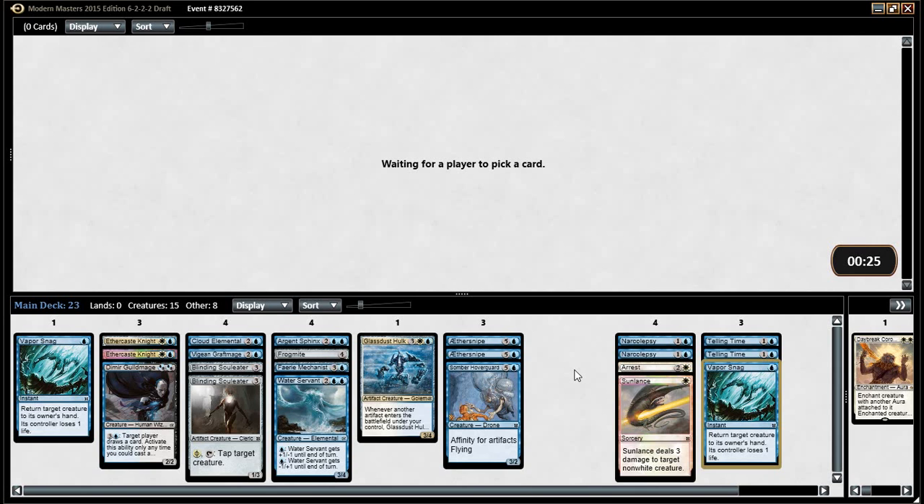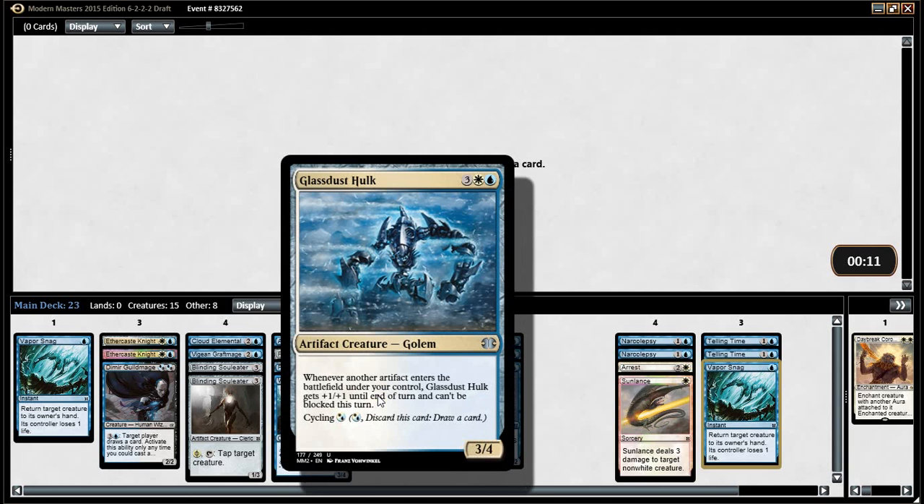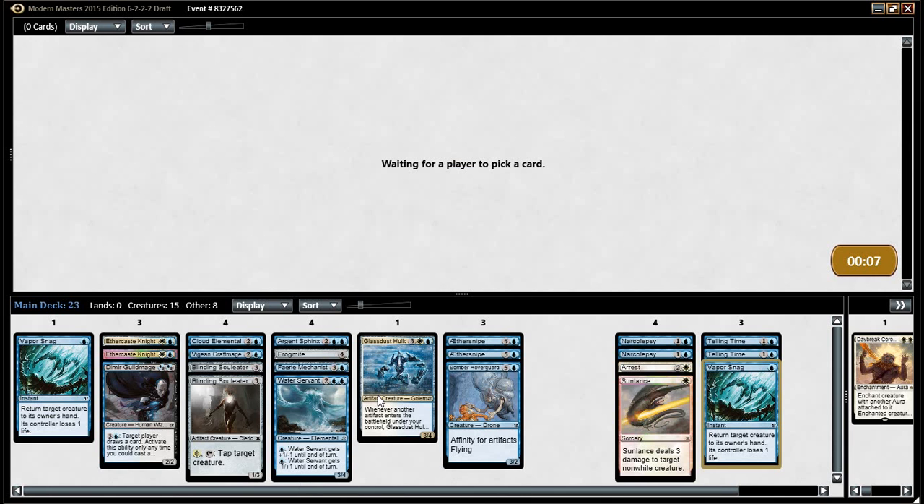Why not? I just don't think it's good enough. I think it's fine. I think I prefer that to the Hulk. Oh, I definitely don't, because the Hulk you can cycle for a single blue — or white. That's strong. And you can make it an unblockable 4-5. You don't need any more Glass Dust Hulks because they get better in multiples.